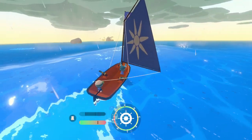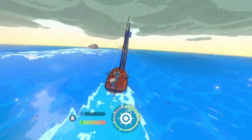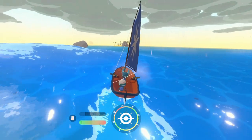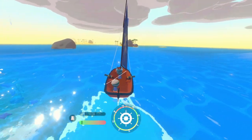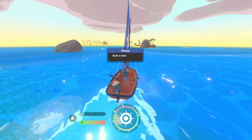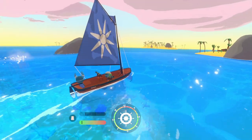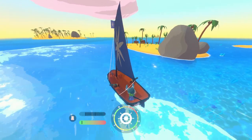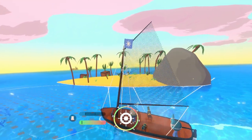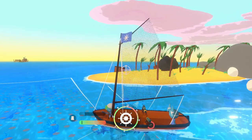Everything is procedurally generated, so each time you play it's going to look slightly different, though the beginning is going to be the same. There's a story you'll follow along the way — I'm not going to spoil that. There are also other activities like fishing and taking pictures of people. Those things let you update the cosmetics of your boat — you can change the sail color and decal later on when you unlock them.